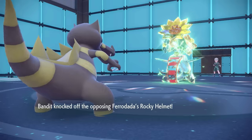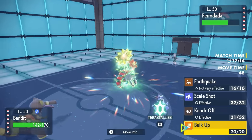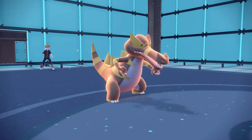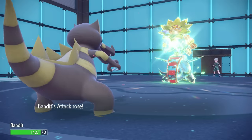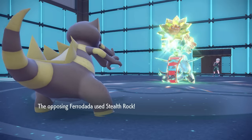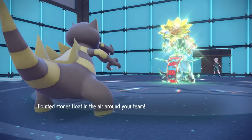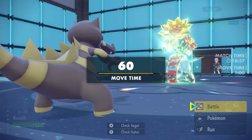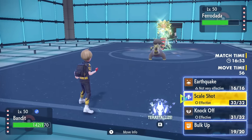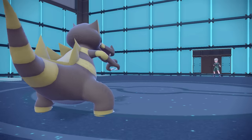We've seen this thing with a Rocky Helmet as a Stealth Rock lead, and that leads me to believe it's more passive than an offensive threat. So I'm actually just going to go for the Bulk Up here — mostly banking on the fact that they want to set up the Stealth Rock they weren't able to earlier, and imagining this thing isn't running a Jolly nature. A Bulk Up would allow me to take at least one attack. They do go for the Stealth Rock, which is perfect, and the Krookodile is feeling pretty optimal.